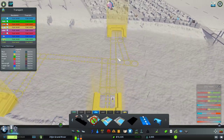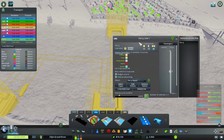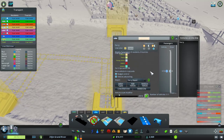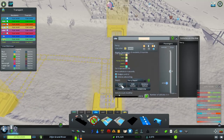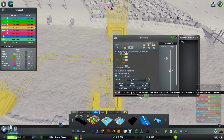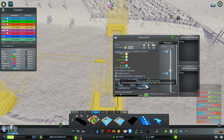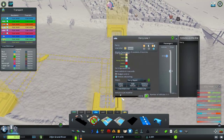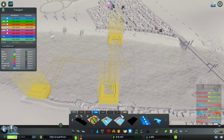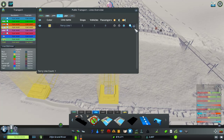Okay, add a stop — complete the line. So we got a ferry. If you have the Improved Public Transport version 2 mod there's a bunch of extra stuff here — normally you'd have to use the budget system to guess how many vehicles to run, but instead I just click 'add vehicle' or 'remove vehicle,' which makes it a lot easier. Let me check the line — it's only one vehicle, that's good.